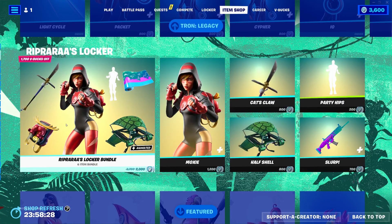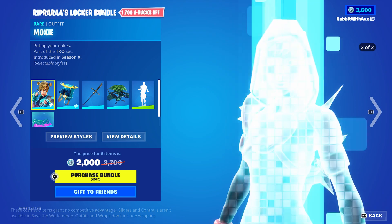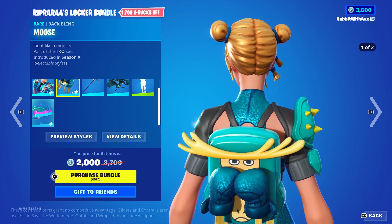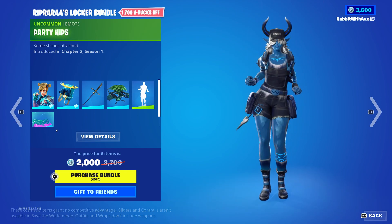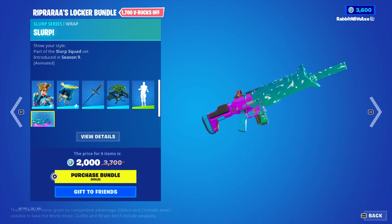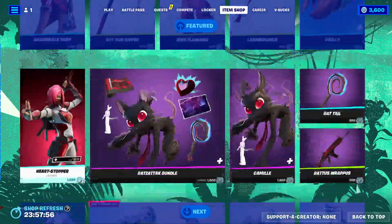We also have Piraras' locker bundle. I believe this is a returning locker bundle with Moxie and the red style. We've got Moose the back bling also in the red style. We've got Cat's Claw, Half Shell — a very good glider — the Party Hips emote, and the Slurp rap. Very nice, congrats to Piraras of course.